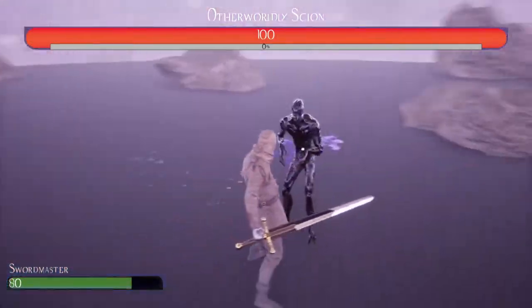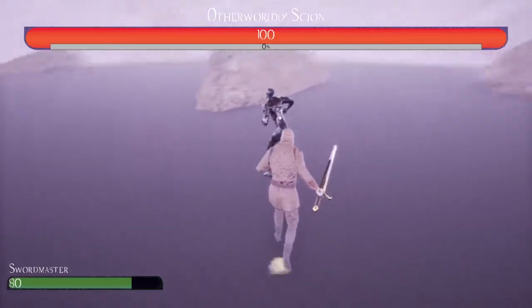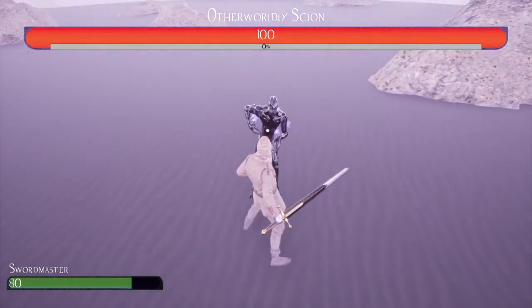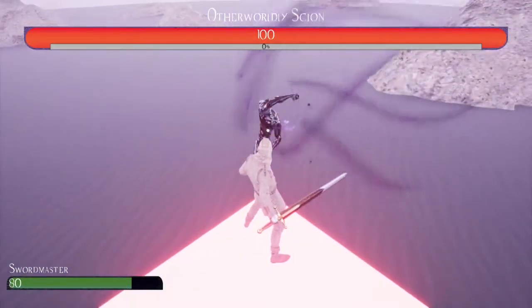Parrying is kind of hard. They have tells for their attacks, but some of them are fast and some of them are slow. There's a good balance between the attacks that makes it really hard to parry when you get to the actual boss fights.